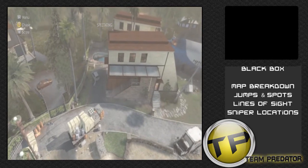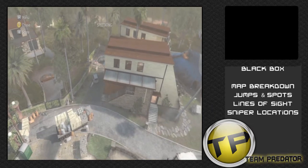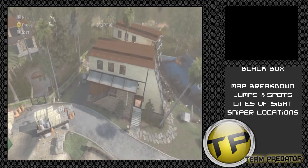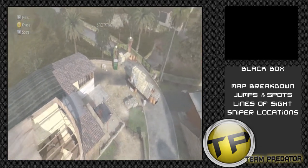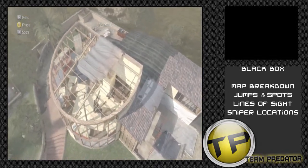Right here we see Seaspawn, and immediately there are three great buildings Seaspawn offers us. This map suits a lot of long-range fights as well as close-range, so the entire map will kind of suit any player. Right here we see Construction, which is a two-story building that offers a lot of different lines of sight and also a route to the other side of the map.